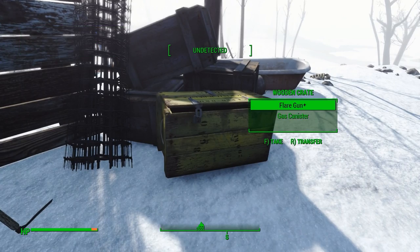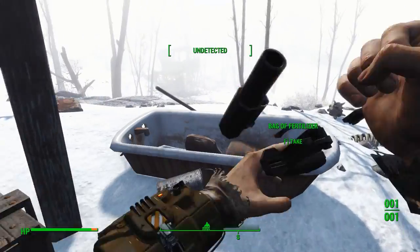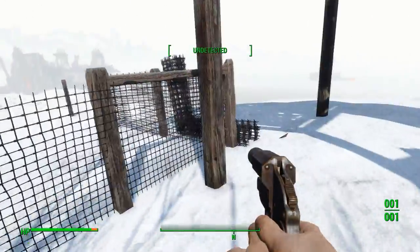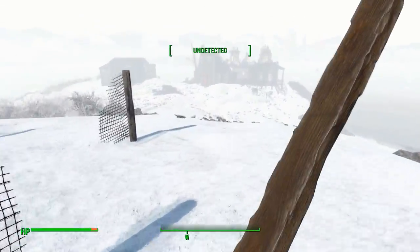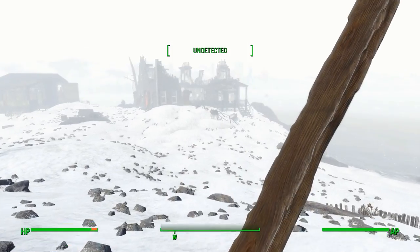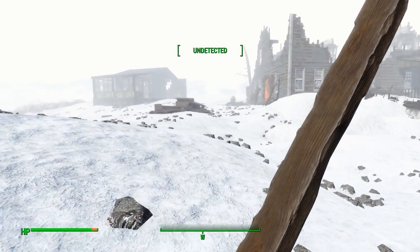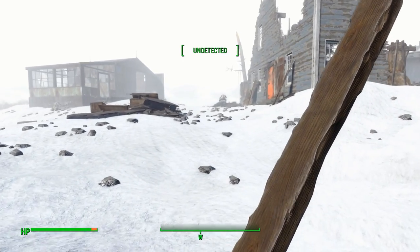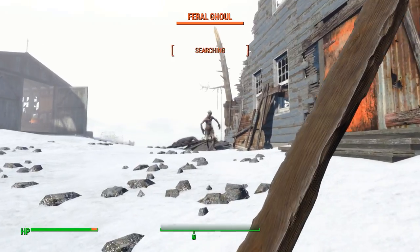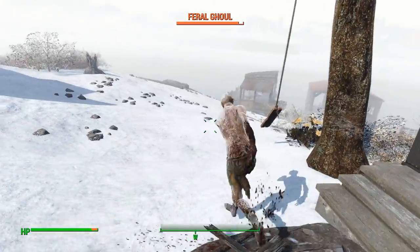Ooh, a flare and a flare gun. Two flares — that's nice, that helps out a lot. So our first gun. I don't know how good a flare gun really is, but it's a gun. Although for a ghoul, we're not going to need to use anything besides the board. It looks like that's the only ghoul at least on the outside here, so we'll just sneak up and kill him.